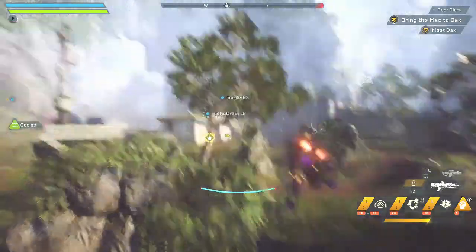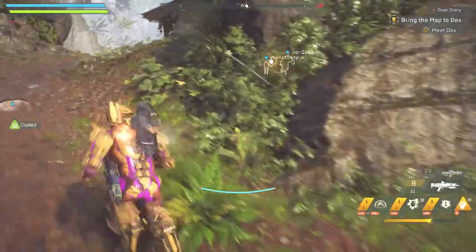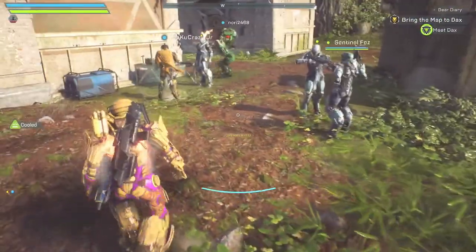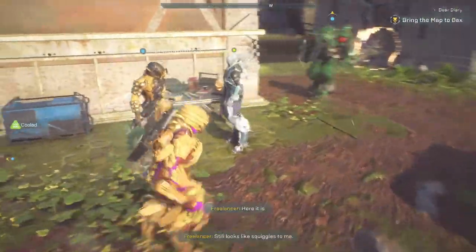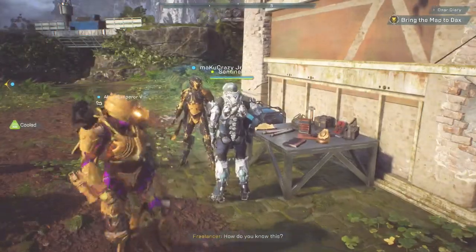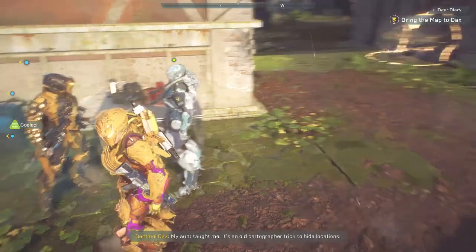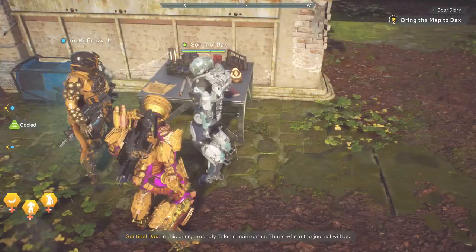Over here. Let me see them in. Here it is. Still looks like swiggles to me. Because you're only seeing half the picture — you need a key, an overlay to show you the rest. How do you know this? My aunt taught me. It's an old cartographer trick to hide locations. In this case, probably Tal's main camp. That's where the journal is.